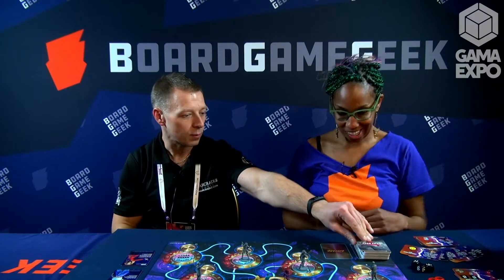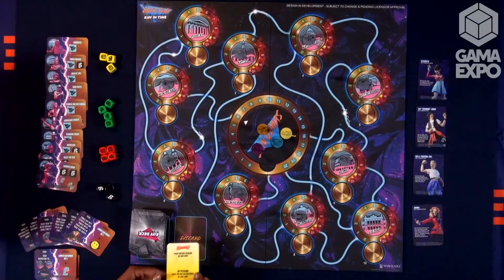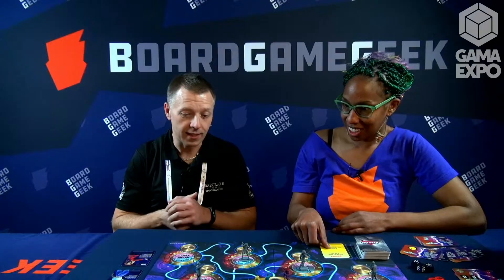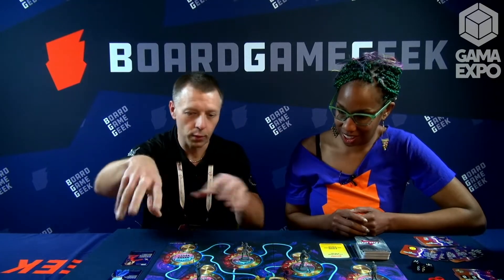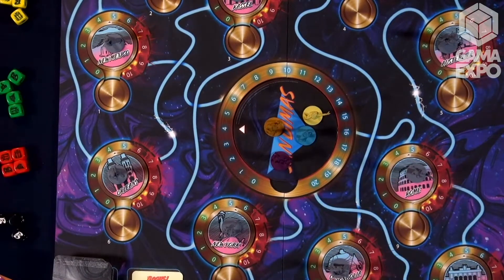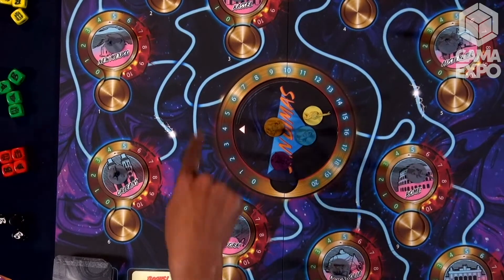Every time you take a turn, you're drawing one of these cards from the rift deck, and that might raise the rift in a certain location. You're kind of playing against the clock — it's you against the game. Sandimus is the core nexus of all these time circuits. If that ever reaches or passes 20, the game finishes and you've lost.